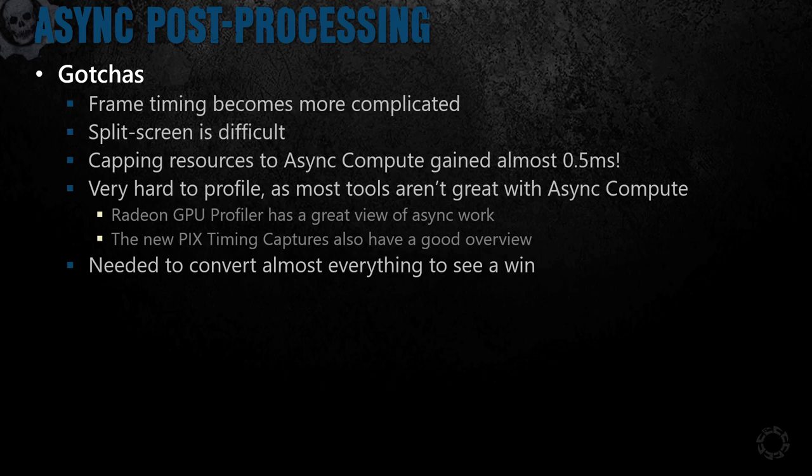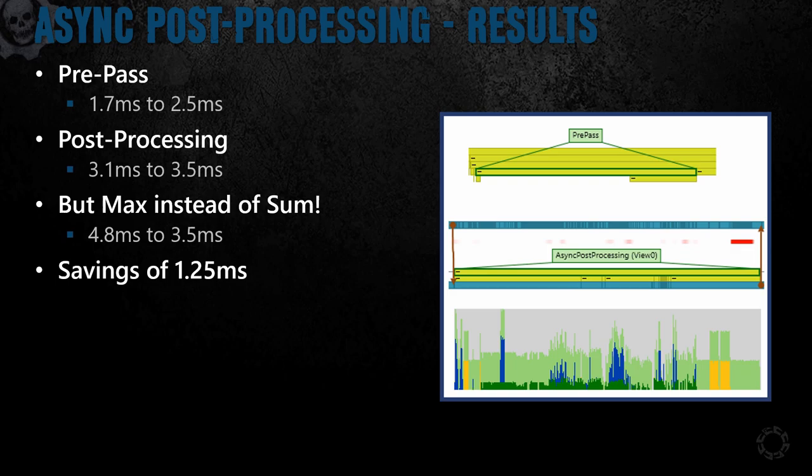While this is not a task for the faint of heart, the results for us were quite impressive. Our pre-pass timing went up by 0.8 milliseconds to 2.5 milliseconds total, and our post-processing went up by 0.4 milliseconds to be 3.5 milliseconds total. But async turns this into a max calculation instead of a sum. So on average, we were seeing about 1.25 milliseconds savings with async post-processing enabled.